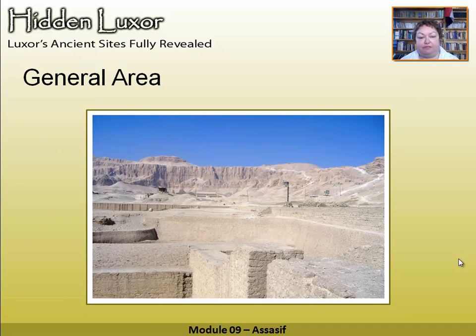This is the general area of the Assasif. You can see Hatshepsut's temple — they're nicely set into the gebel. The hordes are going into Hatshepsut — there are six, seven, eight, nine, ten thousand a day at the height going in. But nobody comes here. So you're sitting here looking at the tombs thinking, why is nobody here? The donkey ride I've been telling you about follows this route along here and gives you a really good view of this whole area.